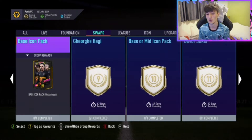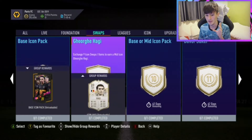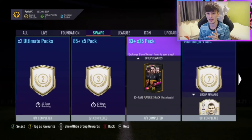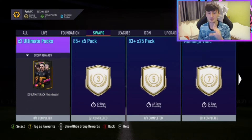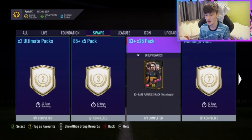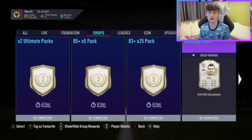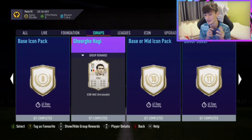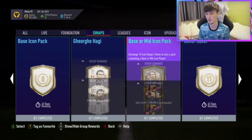We've got the base icon pack for 8 tokens. When you can get essentially 8 ultimate packs or 1 base icon pack, in my opinion you've got to go for the ultimate pack one. I'm not too sure these are repeatable, but if they are, 8 ultimate packs for me is better than a base icon pack. That's what I go for personally. It's like 1 million coins worth of packs versus a base icon pack where you probably get like a 4-500k icon.